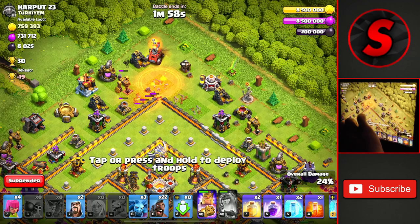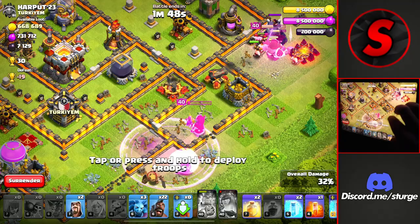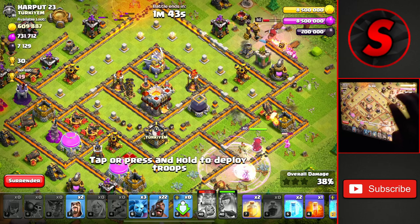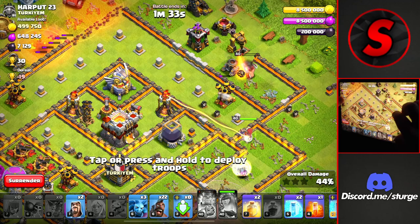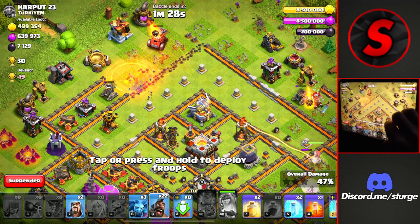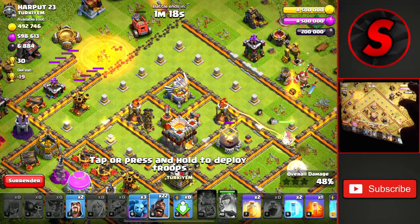The flame flinger is working up at the top. We should probably get some cleanup troops going around here, like some archers to take out these outside buildings. The king is going to have to use his ability and we'll have to heal up the queen again because she is pretty low on health. Our main goal with the flame flinger is to take out the eagle artillery — almost a minute and a half left in the raid.